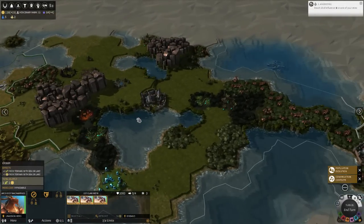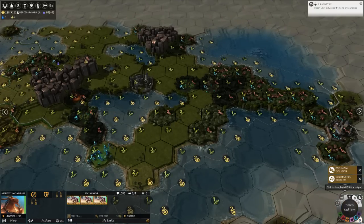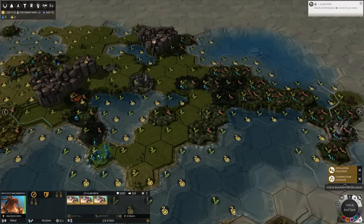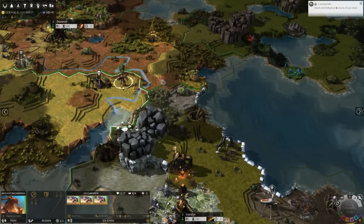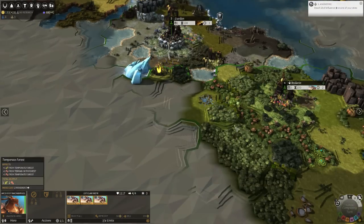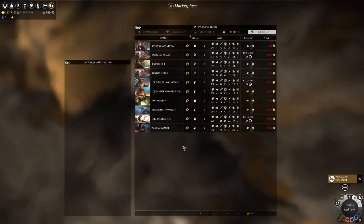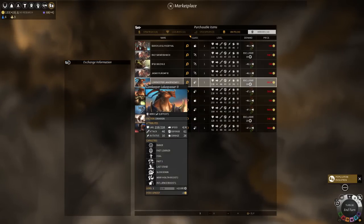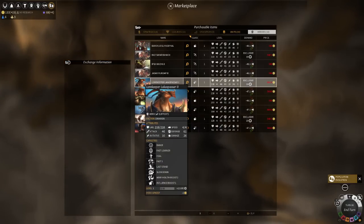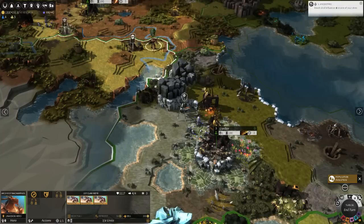I need to think of another place to expand to. Up here actually looks pretty good - that's some nice food and science. Not a whole load of dust, but I can expand to the sea relatively easily, and I get more spices. I really should see what's going on to my west first. Let's see what heroes are available - there's a couple interesting ones. The dragon ones would be good in a city I just put down because they give food bonuses next to rivers. Broken Lords give a similar bonus but for dust instead.